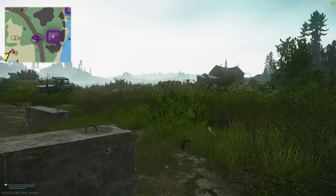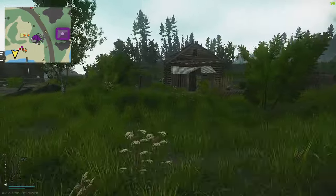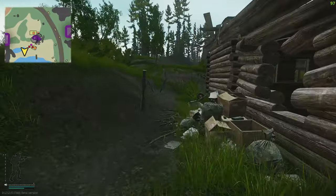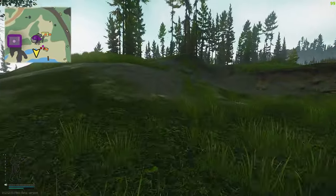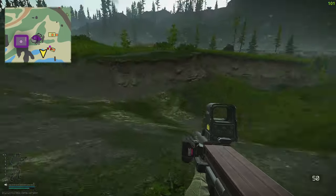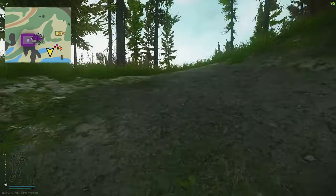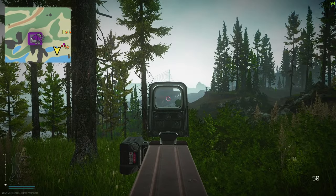We're now heading over to this village. Look for a makeshift pathway directly in front of us running up this ridgeline. Have a quick look around to gauge where we're going - you can see there's this kind of weird crop. Continue up this crop in a straight line and you can see directly in front of us is that sunken area.